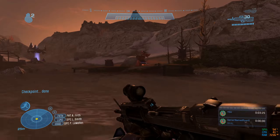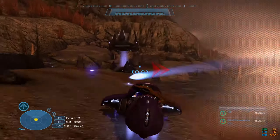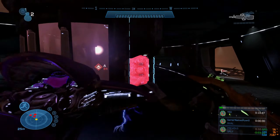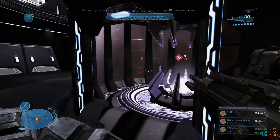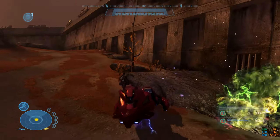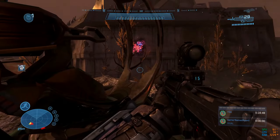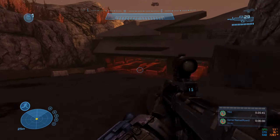I started The Package by boarding a ghost and skipping the first encounter entirely. For the second encounter I used a combination of the ghost to splatter enemies and getting out to punch them. For the first covenant AA gun I went inside, broke the shield, chucked a grenade in, and left. The second was virtually the same. I got my ghost and moved to the next location, boarded a Revenant, and did a combination of hopping out for personal attacks — after killing only a few enemies the level let me progress.